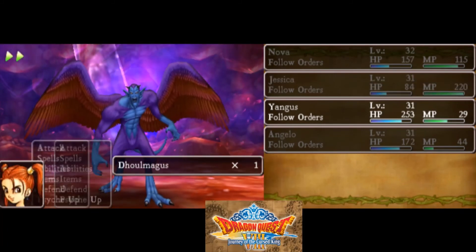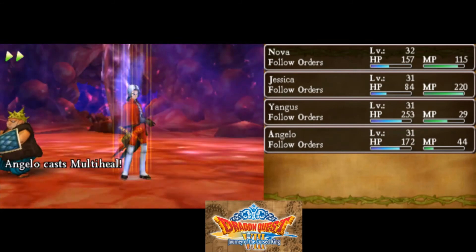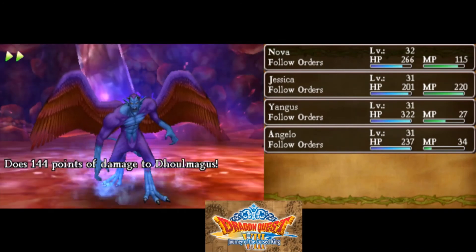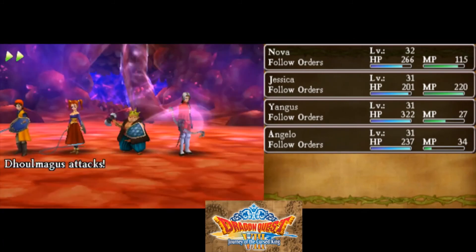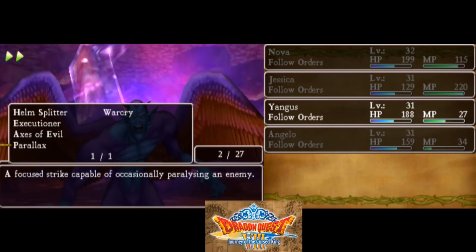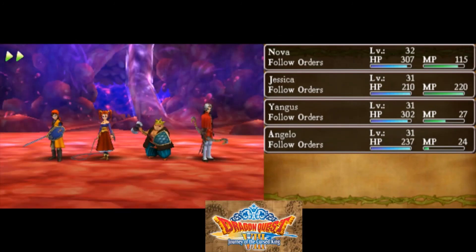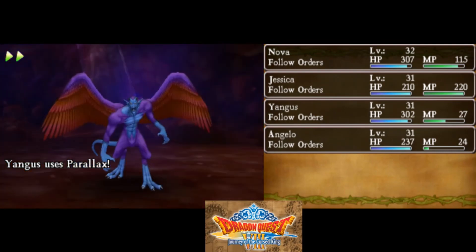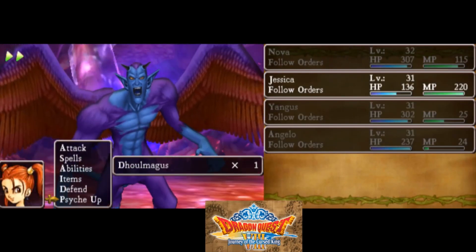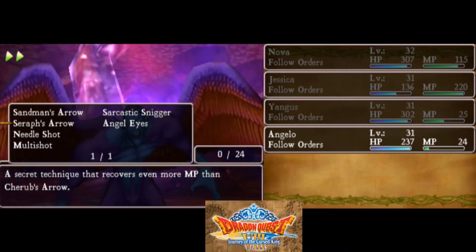I kind of want Jessica to get max tension — yeah, I'll go for max tension. Then Yangus can do Parallax, and then multi-heal. A hundred tension is like a chance of getting there — you won't get a hundred tension guaranteed, it's like a chance of getting it. So be aware of that. Keep going Jessica, I know you can get max tension. Can you please die already? I probably shouldn't bother wasting time with max tension. I feel like psyching up and getting a Seraph's Arrow to get mana, but I don't even think it's worth it.